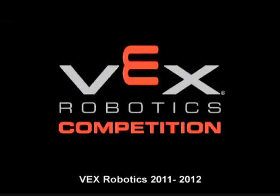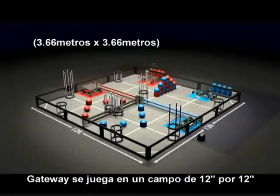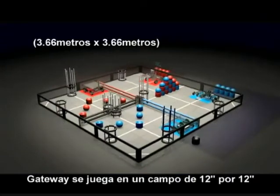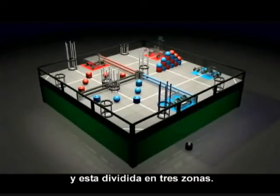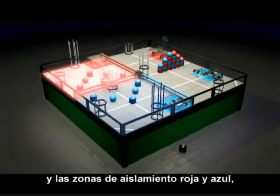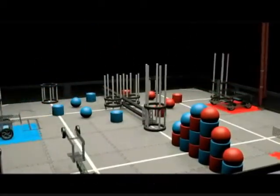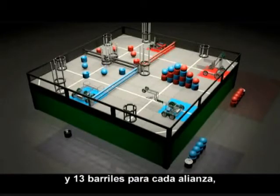Introducing the 2011-2012 VEX Robotics Competition: Gateway. Gateway is played on a 12 foot by 12 foot field on the floor or on a raised platform and is divided up into three zones: the interaction zone and the red and blue isolation zones, which are separated by red and blue gates.